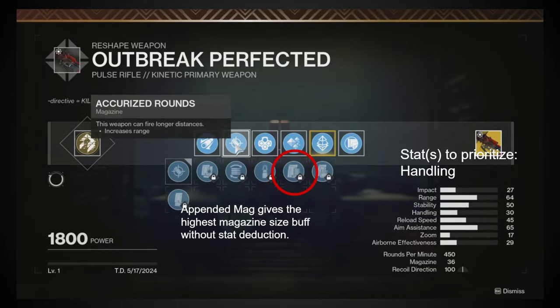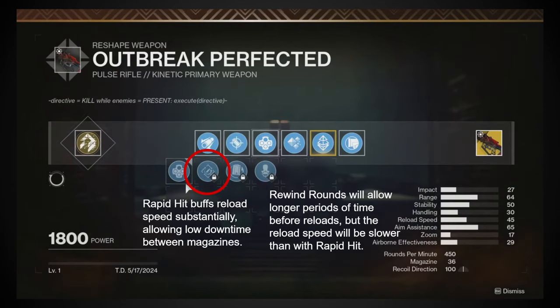And now truly finally is Outbreak Perfected. The Caretaker Slayer itself returns in an even better form than before, as you can now increase its magazine size for the most tangible gameplay benefit. For perks, I am Team Rapid Hit: while Rewind Rounds is good, once you have to reload, you have to reload — and Outbreak doesn't reload too quickly. With Rapid Hit, you reload more often but quickly, so there's less downtime.